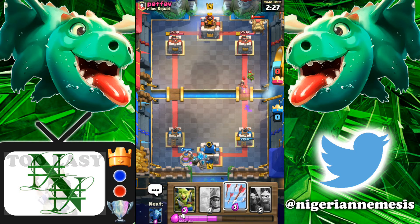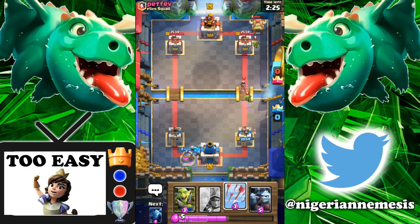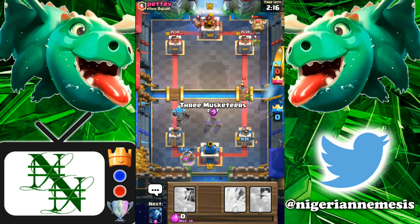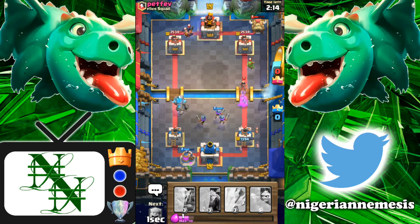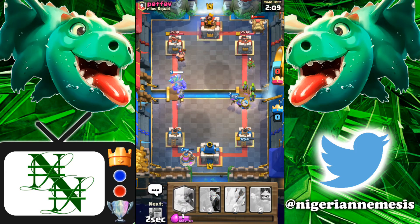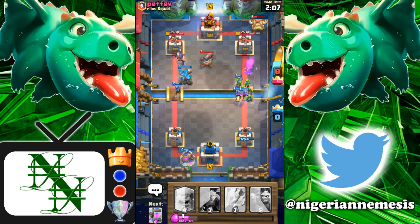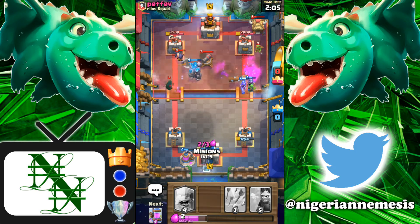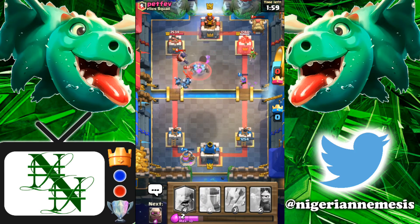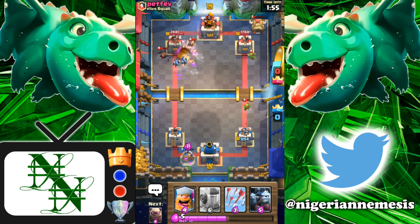He's got his princess down on the right side. I do have my arrows ready but I think I'm just gonna sit back here and absorb all of the princess's damage instead of wasting my arrows, and split my musketeers to go to work on that princess. We're gonna send two musketeers to the right side — that's gonna be pretty good, they'll take out the princess. We've got one musketeer supporting our golem and now we're gonna send in the goblin gang.